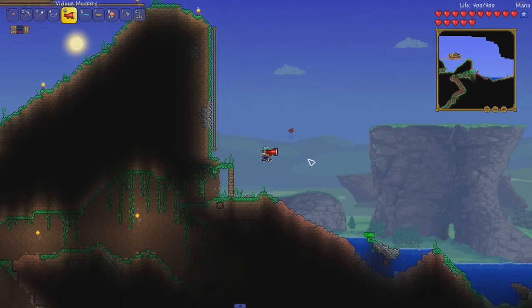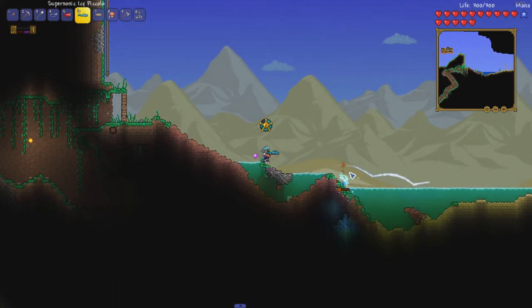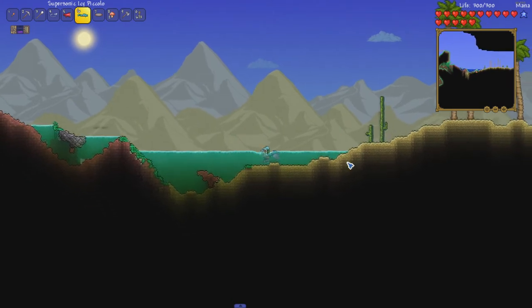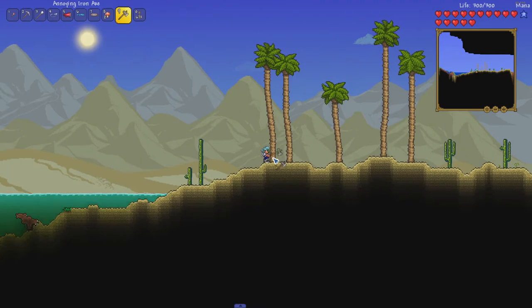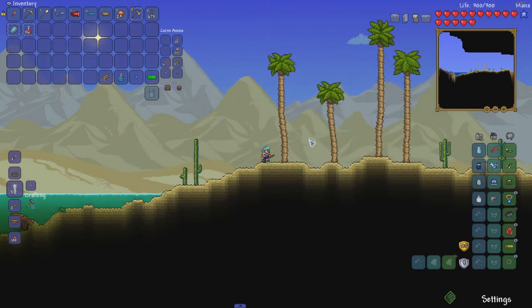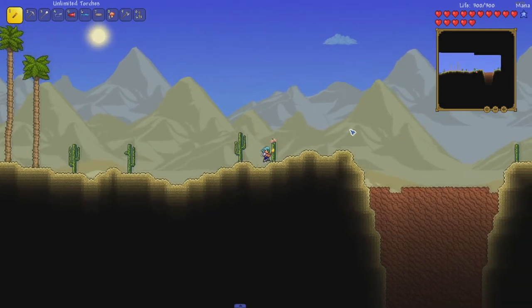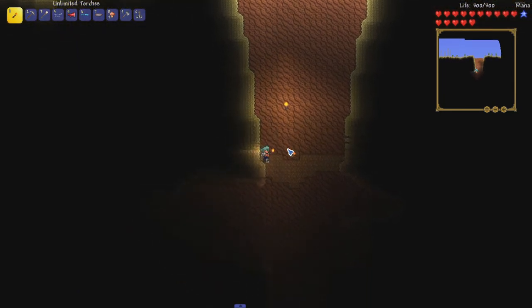In this episode we're going to go into the underground deserts because I still need antlion mandibles for both a weapon and also for the first boss, which I'm not sure if I'm going to be fighting this episode. I forgot that I planted these trees so let me cut them down. For the ukulele I need eight of those, and I also need a starfish, so I'll come back to that later because I need to make my way over to the ocean for that.